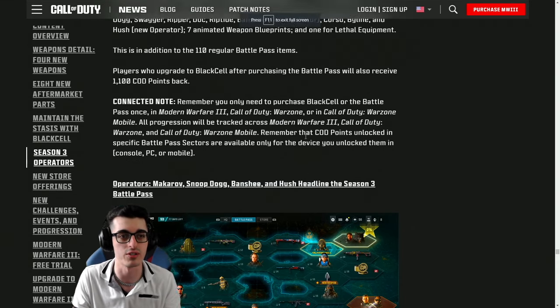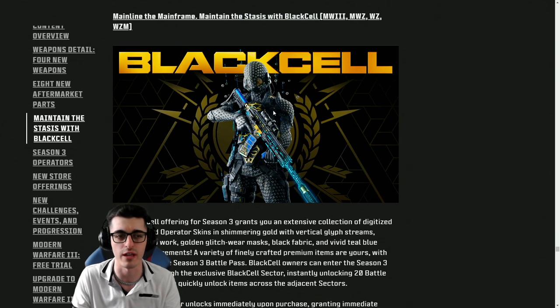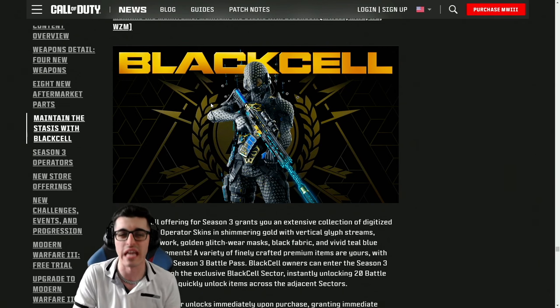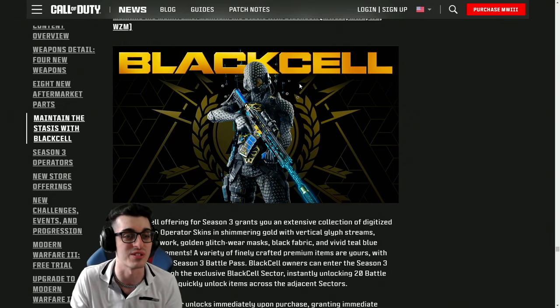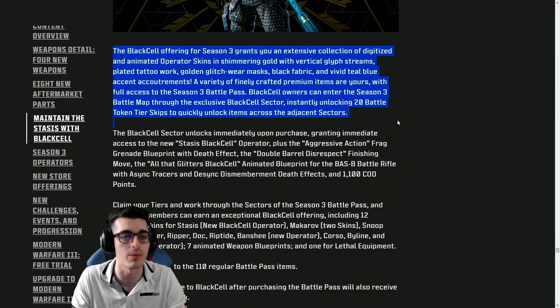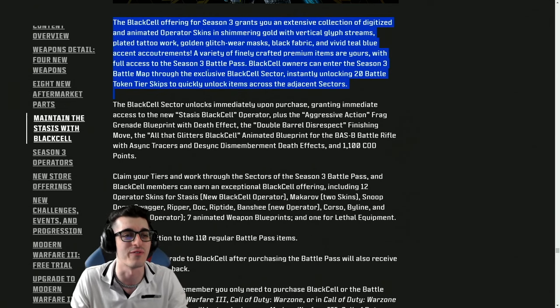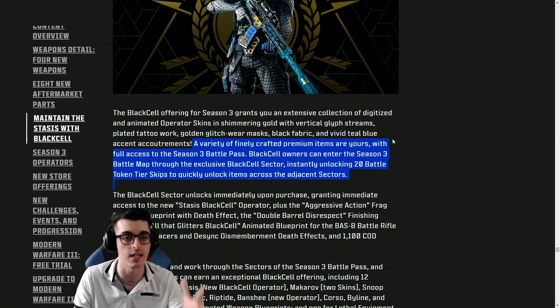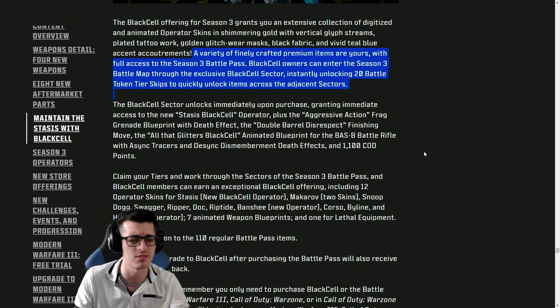Snoop Dogg and Makarov are for sure some highlights for our third season. Getting into the season 3 blog post — with the Black Cell offering we're going to be seeing a trailer and dedicated blog this upcoming Tuesday. Loving the fact that they're mixing in other colors aside from just black and gold, because black and gold is going to get a little stale. We got some blue into the mix — obviously my favorite color. As it says, Black Cell grants you an extensive collection of digitized and animated operator skins in shimmering gold with vertical glyph streams, plated tattoo work, golden glitch wear mask, black fabric, and vivid teal blue accents.